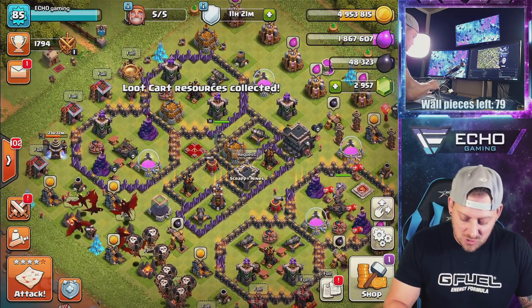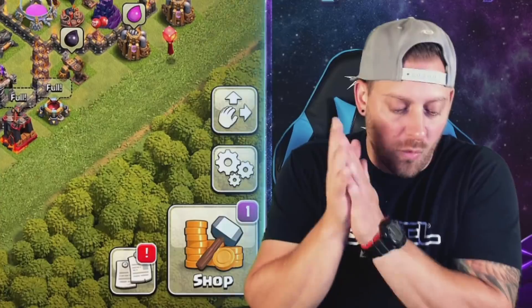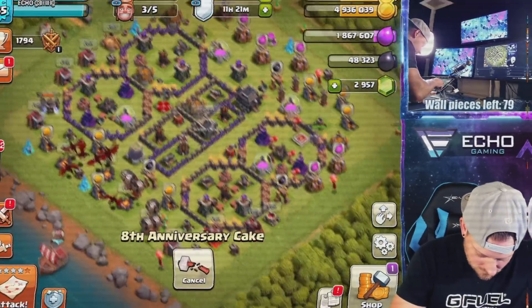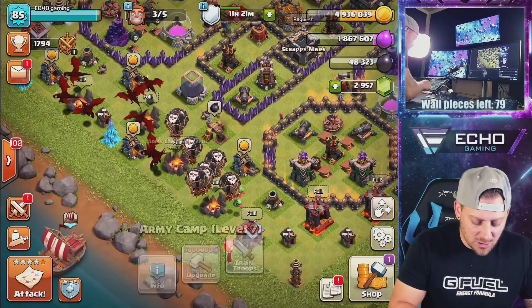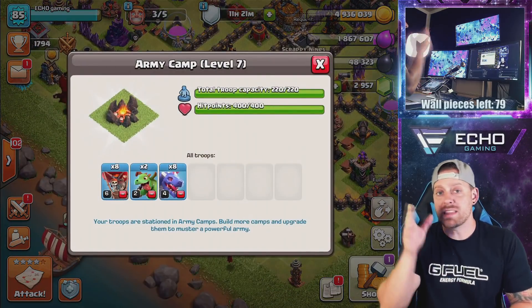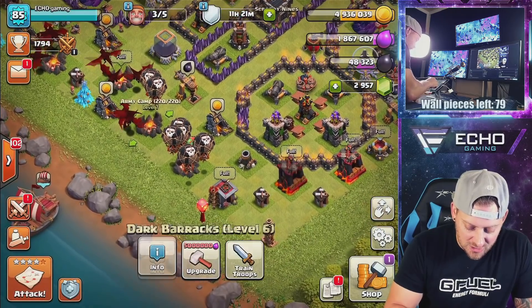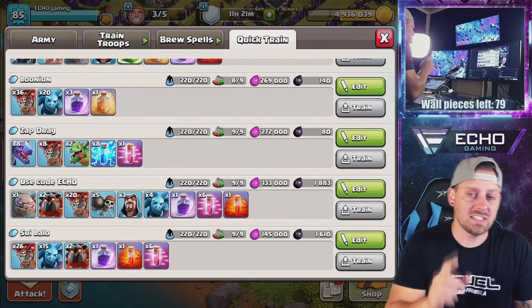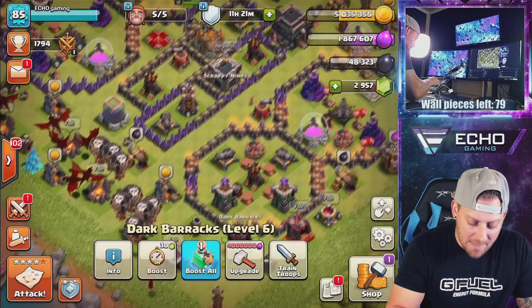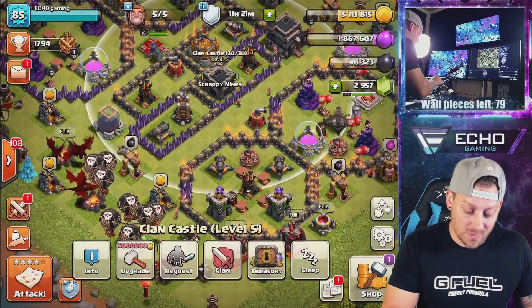I want to switch over to my progress base. Something's in the way — looks like we have to go on the hunt. Could it possibly be this anniversary cake? While we're getting rid of that, let's take a look at the army I have trained up. We're going in with eight dragons, two baby dragons for funneling, and eight balloons, with eight lightning spells and one haste spell. I like to try and grab an extra haste spell in the clan castle, but it looks like I don't have it, so we'll go farming with this.